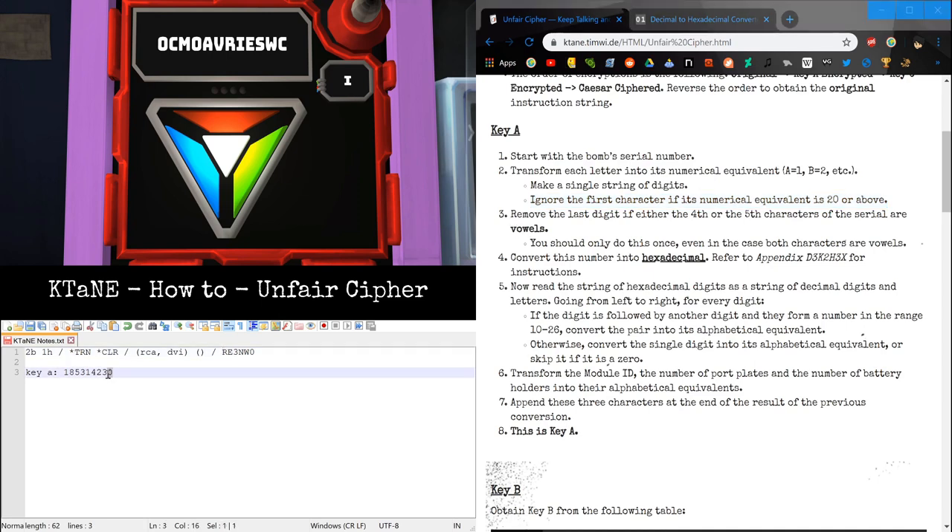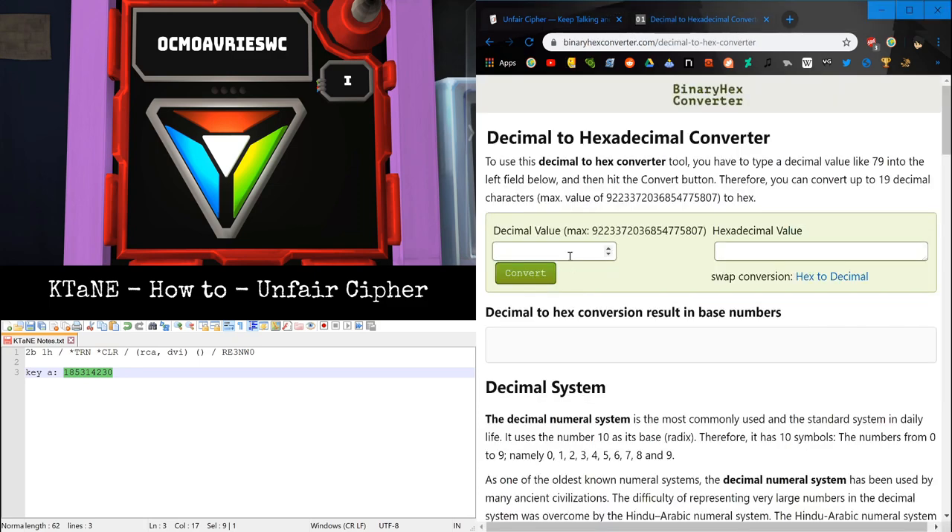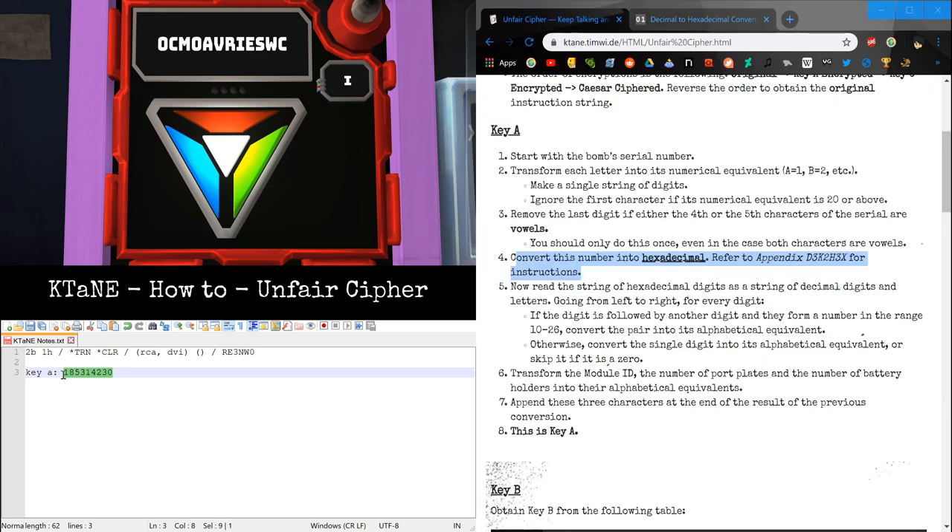Then remove the last digit if either the 4th or 5th characters of the serial number are vowels. In this case they're not. If they are both vowels, you still only do this once. Convert this number to hexadecimal. I'm not great at the conversion, so I'm going to use an online converter. So now we get this — the same number in base 16, or hexadecimal.